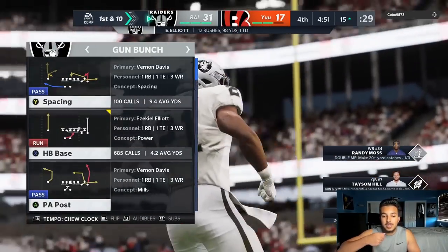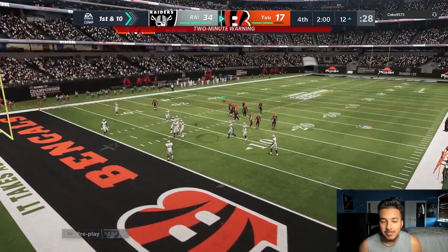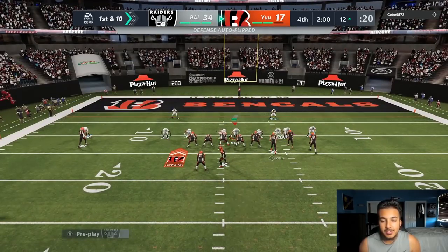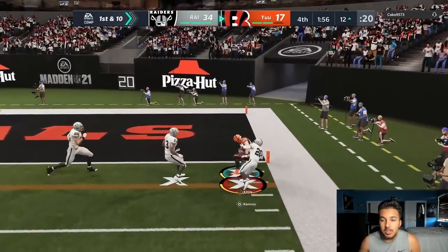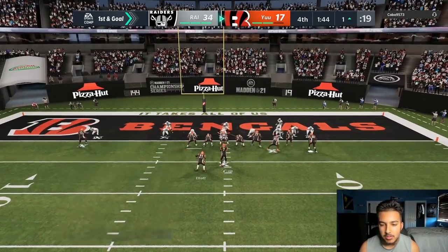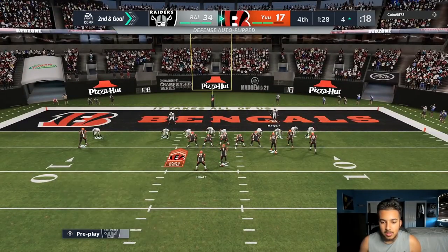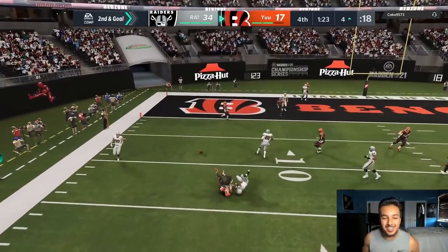There goes Zeke — I had a pretty crazy play with him. He does the feed Zeke celebration — they cheated him on that. Salty needs to learn how to quit, he could already be on the next game. He's gonna dot up and get to the one but there's just no time left. I'm not gonna be that type of guy — maybe he's just trying to get better. There goes Montez Sweat again, we're just gonna run man right here. Montez Sweat almost gets a pick.